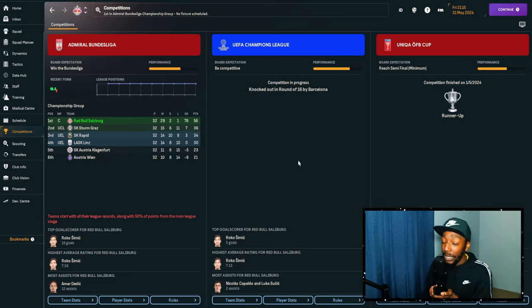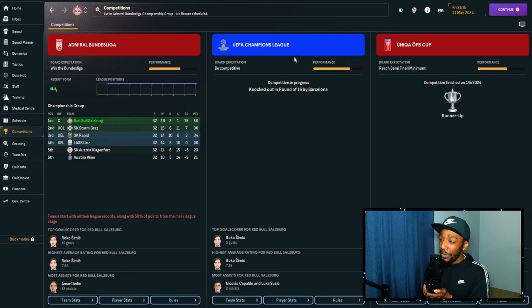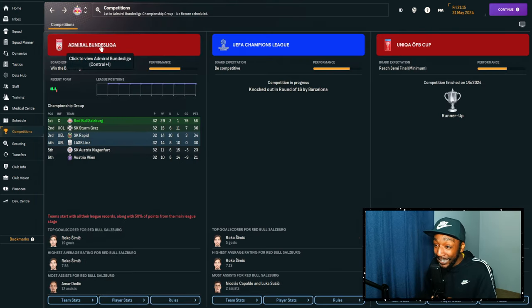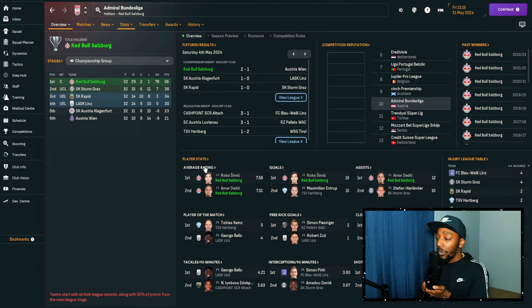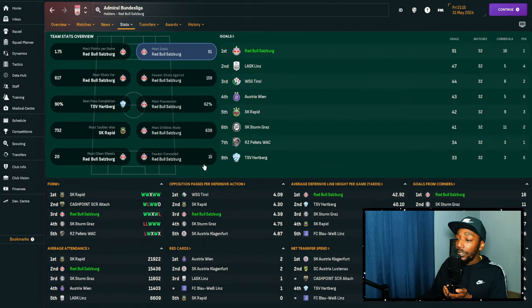This wraps up the tactic, but now we can see the results. At Salzburg we absolutely dominated the Admiral Bundesliga — played 32, won 29, drew 2, lost 1, giving a win rate of 91%. We got knocked out in the round of 16 by Barcelona in the Champions League but overachieved just by reaching the knockouts. We were runners-up in the cup. Rocco Simic was top scorer, and 15 of the top average-rated players were all Salzburg players — absolutely mad. 91 goals scored, fewest conceded, most dribbles made.